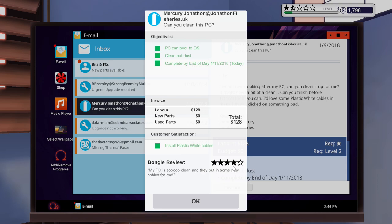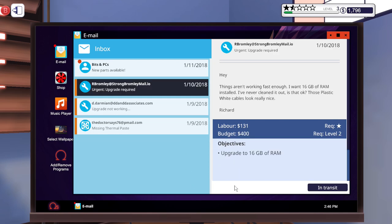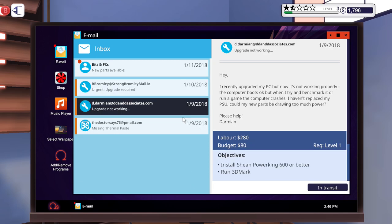Pick up PC, put it down — we're going to make so much money. Bongle review — we got four stars. Nice! My PC is so clean and they put in some new cables for me. Yeah, of course — well, at the same time I didn't. But okay.